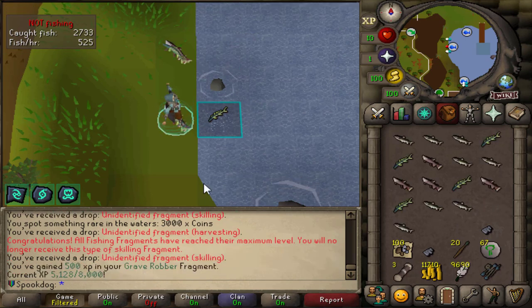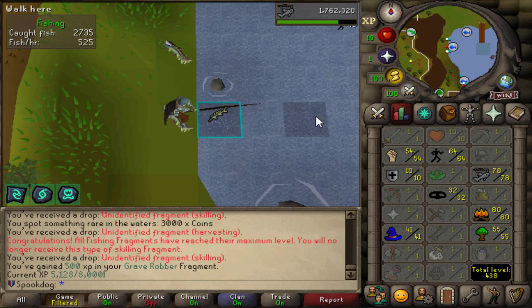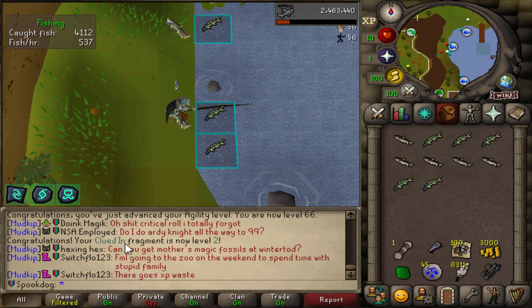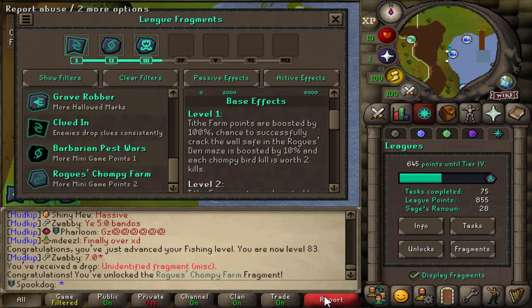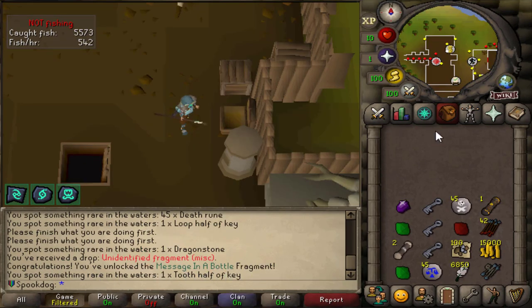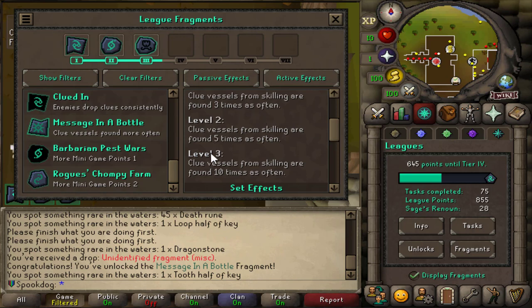I got another skilling fragment. I guess I'm just gonna be getting agility ones — I don't know if there's any strength ones I can get from fishing, but I got the Clued In fragment, so maybe. Barbarian Pest Wars is level 2 and I just got a shield left half. My Clued In fragment is now level 2. I got the Rogue's Chompy Farm fragment: Tithe Farm points are boosted by 100%, chance to crack the wall safe in the Rogue's Den maze is boosted by 10%, and each Chompy bird kill is worth 2 kills. My Grave Robber fragment is now level 3. I got the Message in a Bottle fragment — clue vessels from skilling are found 3 times as often, then 5, then 10.